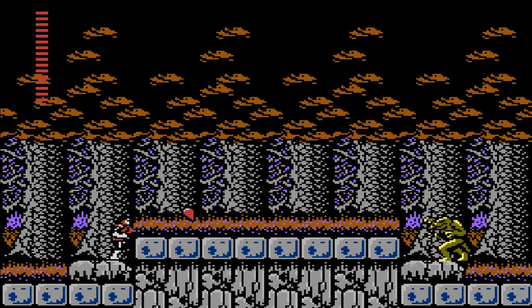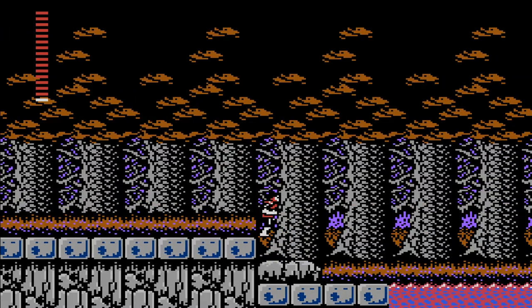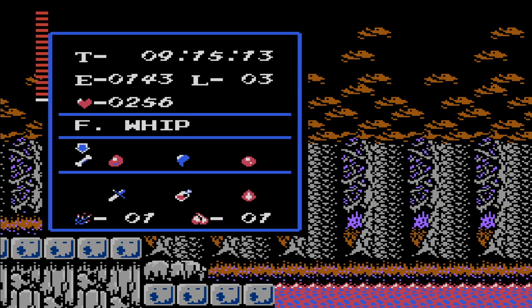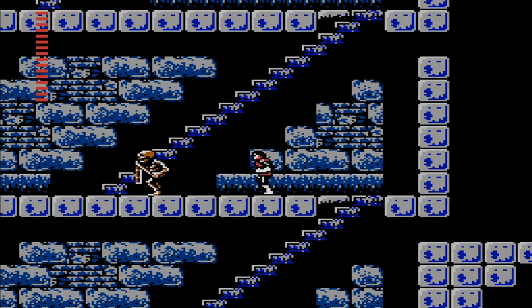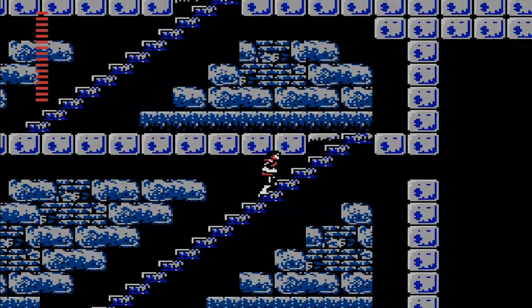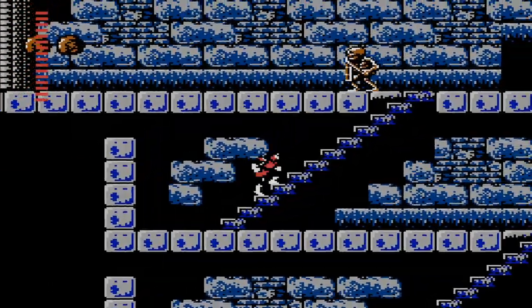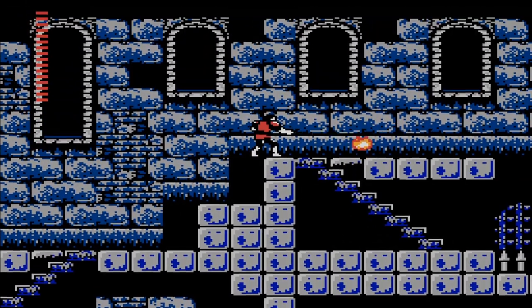Aside from usable items, there are various equippable items, and most of these are actually the parts of Dracula themselves. The one you'll probably use most is Dracula's rib, which — when you're standing still — you hold up as a shield that reflects projectiles. The other two parts with real benefit are Dracula's nail, which causes your whip to break blocks ordinarily only breakable with holy water, and Dracula's eye, which allows you to see what is hidden behind false blocks.